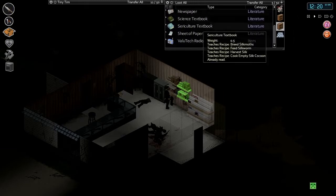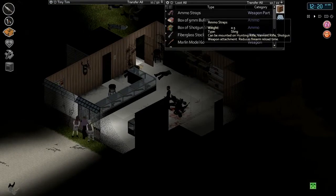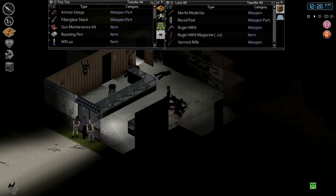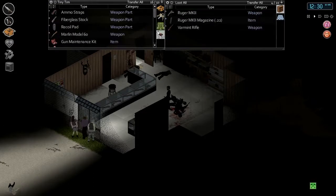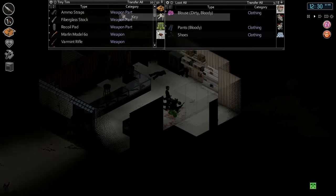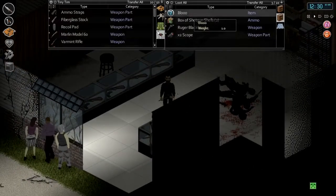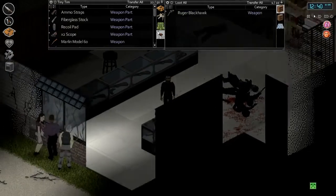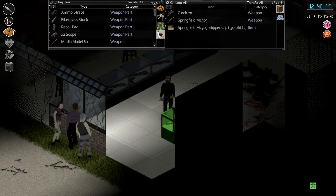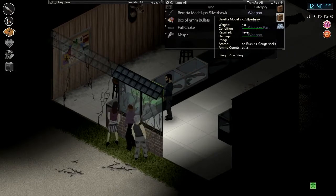Oh, there's the electricity for intermediates that we were looking for a while ago. Another West Point map, ammo straps — okay cool. Fiberglass stock — yeah, we'll take all that. A Marlin Model 60 — I don't know if we have that actually. Recoil pad, we have the Ruger so we'll take the magazine. I don't think we have a varmint rifle yet somehow. Check the survivor bodies here — got a Beretta, shotgun shells. What is this blue thing? We keep seeing this, I don't know what it is. Two-time scope, some shotgun shells, Ruger, Marlin Magazine, Springfield Clips.